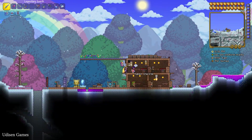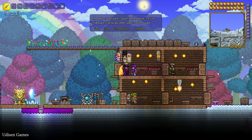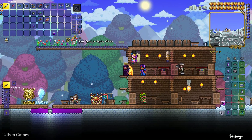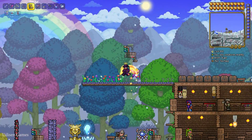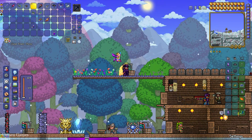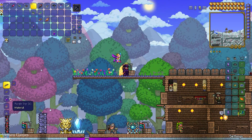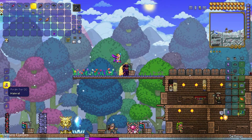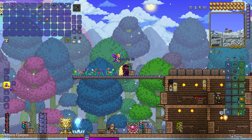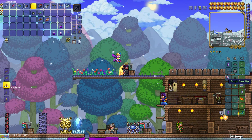After that, go to the Dye Trader NPC — I already showed how to obtain this NPC in another video, it's a long story. Press right mouse button to open the shop, find the Dye Vat, press left mouse button to buy it. Place it somewhere — it is a crafting machine. Stand near it and use your Purple Mucus to craft. Purple Dye gives two pieces from one Purple Mucus.